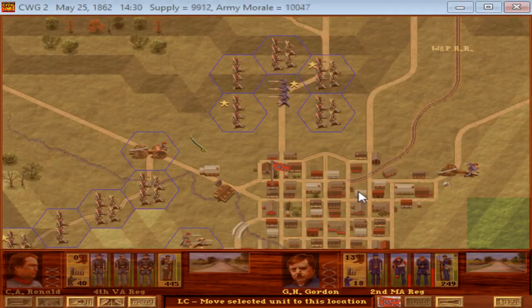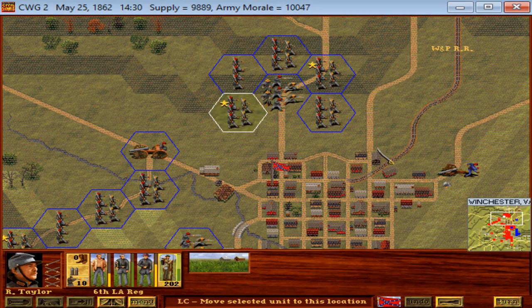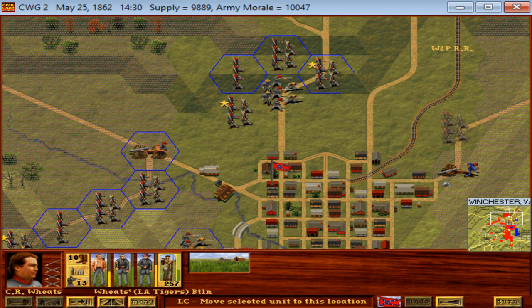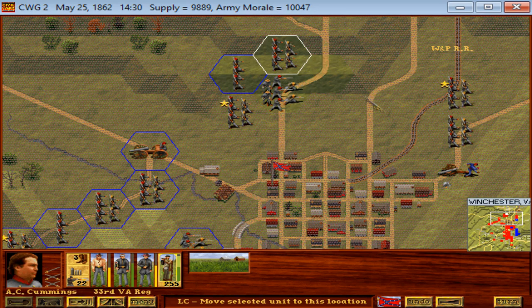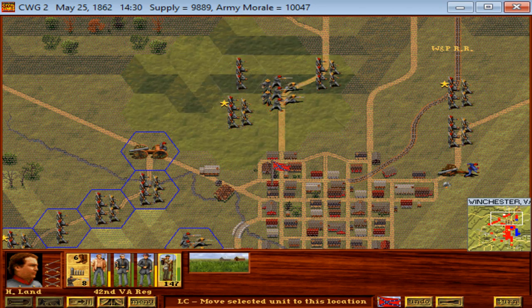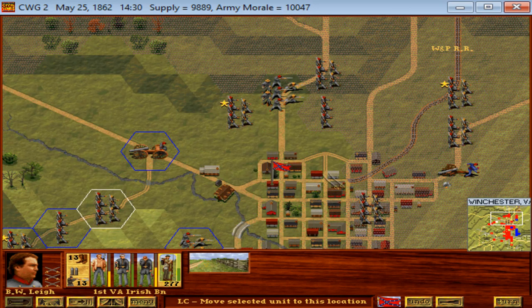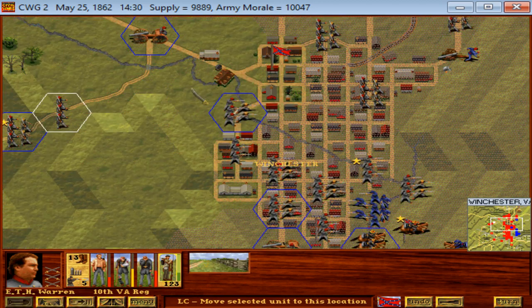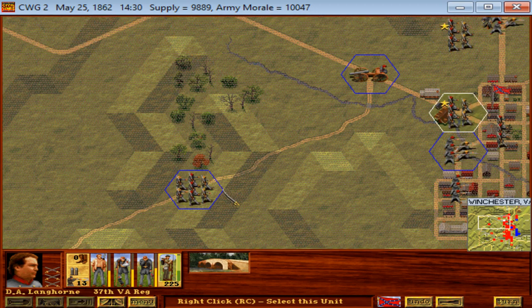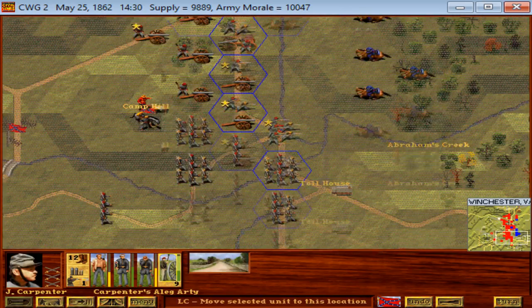The Massachusetts regiment has surrendered — they got their one attack in against the 6th Louisiana. I'd like to bag the whole Union Army; I don't know if I'll be able to do that. I think the cavalry will probably be too nimble for us — but it's a nice thing to think about. We're into Winchester now. Another Yankee regiment surrendered. All is well.